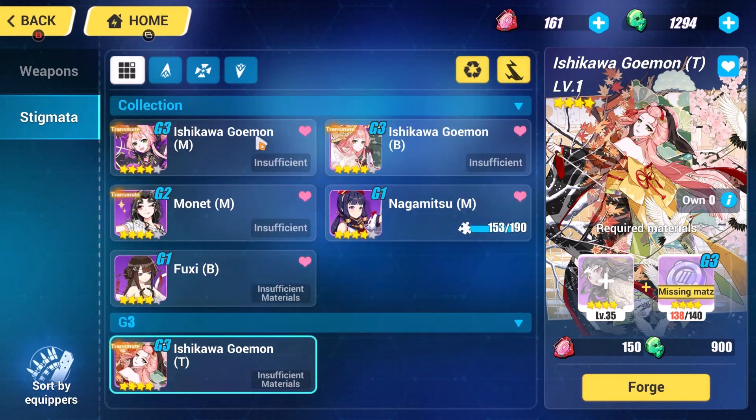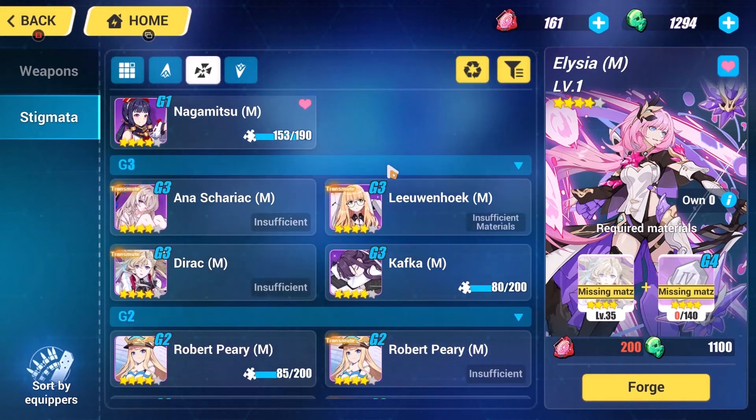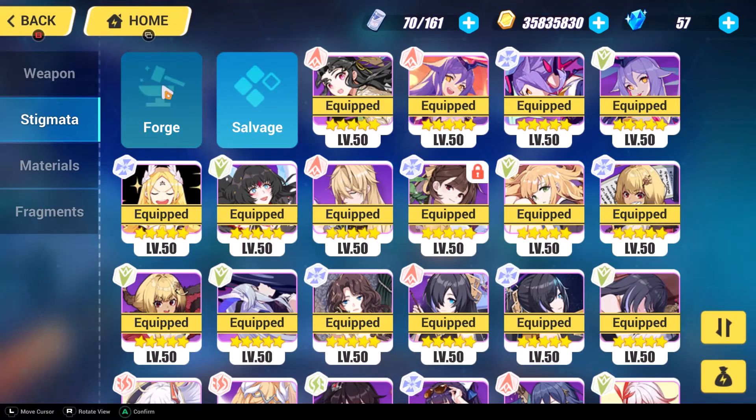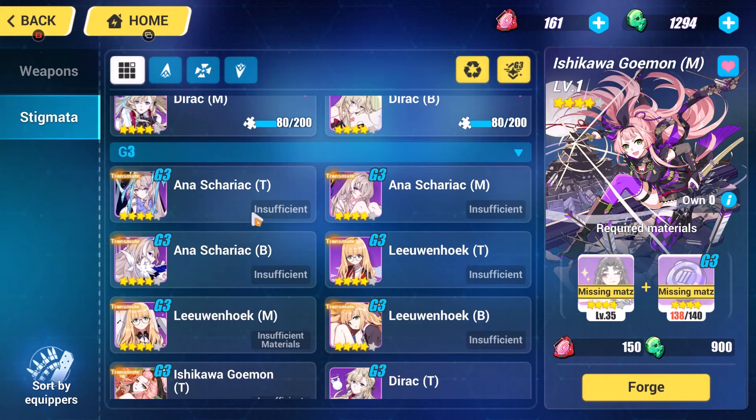I do have to mention that the new stigmata crafting system is much, much easier to use than it used to be. You used to have to collect specific fragments to level them up, which was very confusing. I'm glad they changed them into being Crystallites.